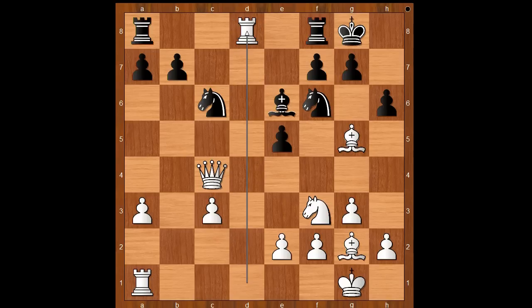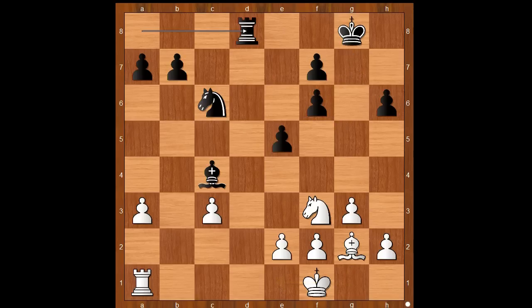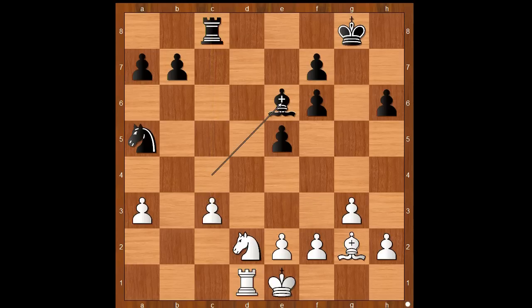Rook takes queen, bishop takes queen on c4, rook takes rook on a8, rook takes rook, bishop takes on f6, pawn takes bishop, king to f1 intending king to e1. Rook to d8, king to e1, knight to a5, rook to d1, rook to c8, knight to d2, bishop to e6. Black has a better pawn structure and stands slightly better.